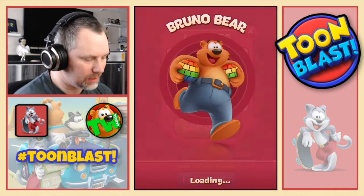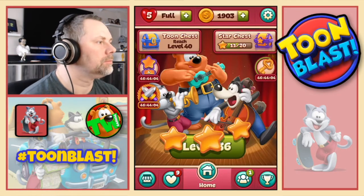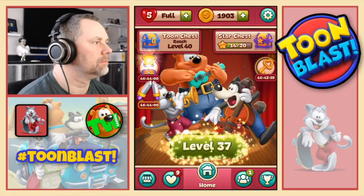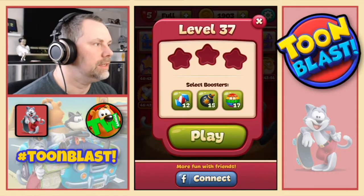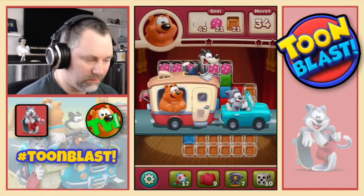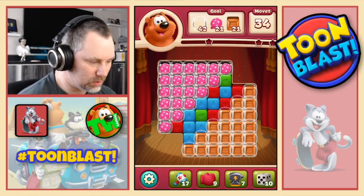And we get three stars again. It's all good. Right, so level 37. What do we need in this one? We need 42 bubbles, 21 balloons and 21 boxes.